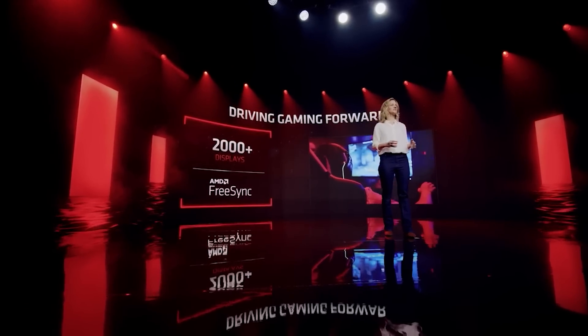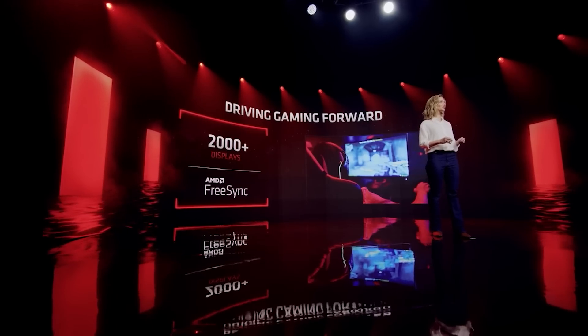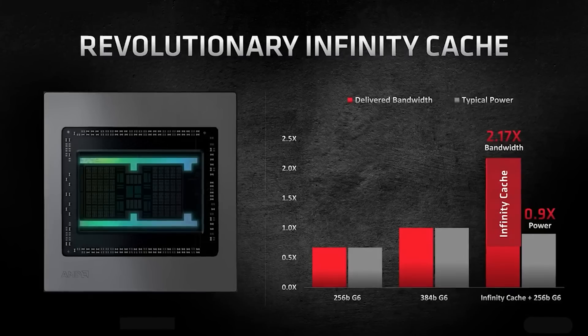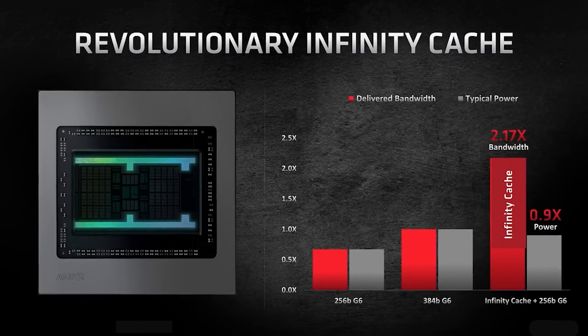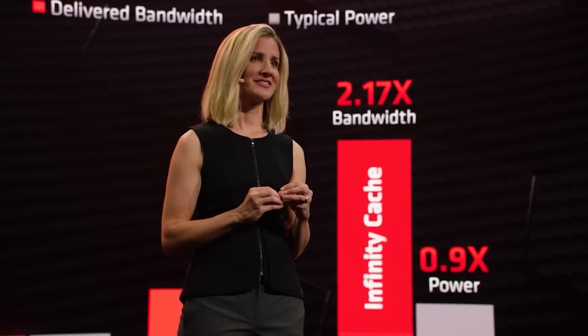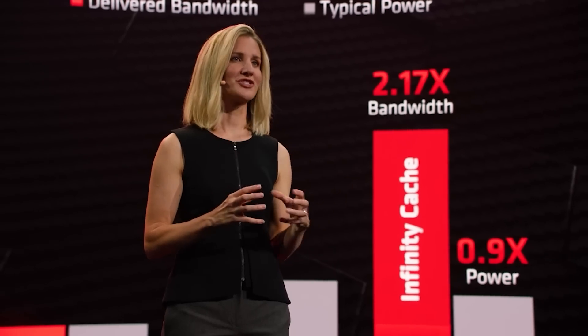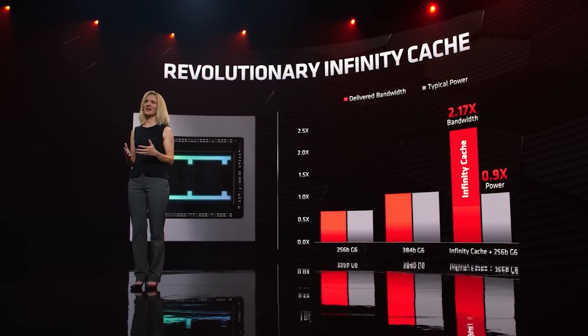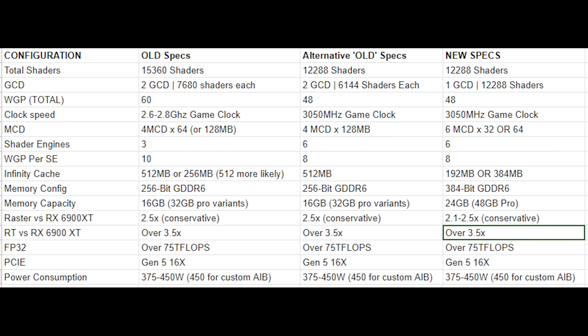Now you can see what I meant about the 32 or 64 megabyte capacity, because for the Infinity Cache, I've heard 384 megabytes pretty consistently over the last several days. But I've also had some small bits of evidence to suggest it's only 192 megabytes. It's very possible that this is just down to SKU, or it's very possible that one or both of these figures are incorrect. You will also notice that the memory capacity and the memory config has actually changed as well.